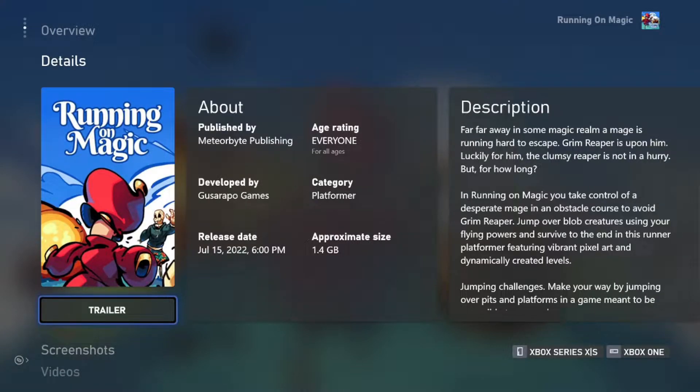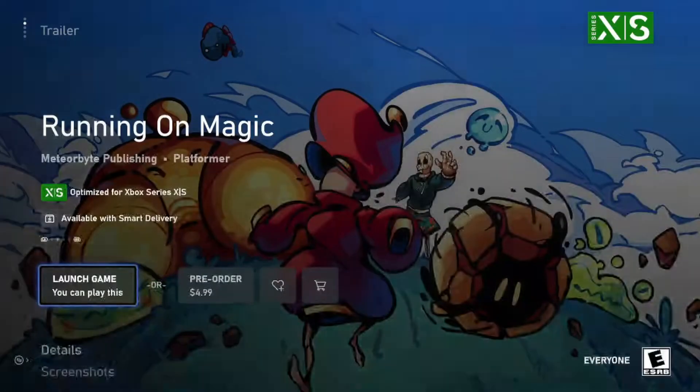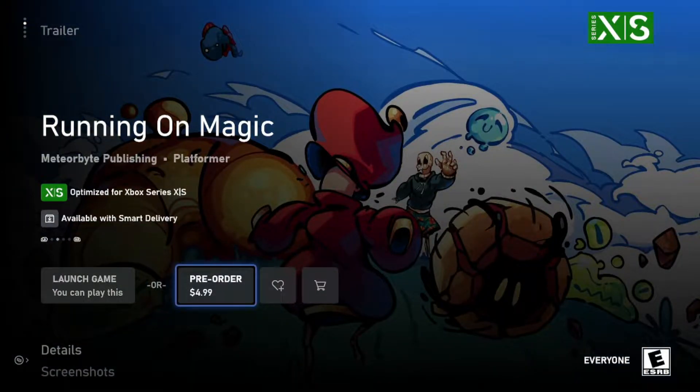Hey everybody, this is Dream. I'm going to try something a little bit different this time. This is Running on Magic, developed by Gasteropo Games and published by MeteorBite Publishing. This game is $4.99 on Xbox and it comes out tomorrow on Xbox.